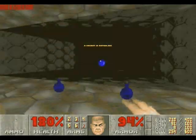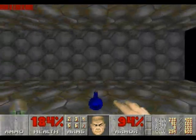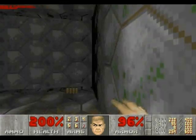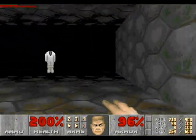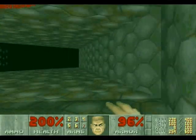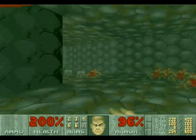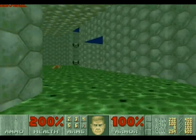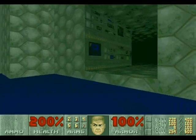This is the secret area. Grab all of the bonuses, and the luscious soul sphere — which I almost don't need — and the radiation suit. That will come in handy. So we'll grab the stuff here because we might need it, and then head to the right.